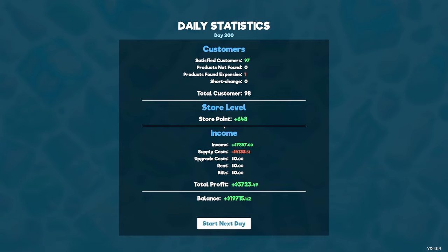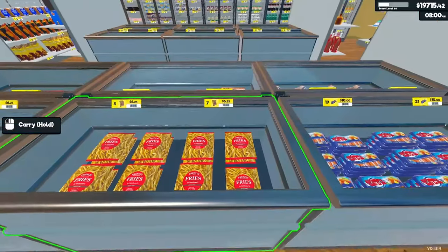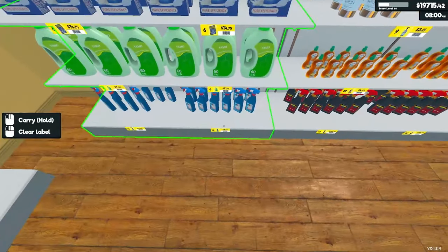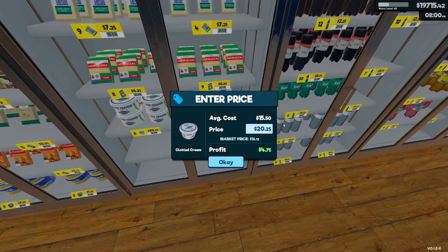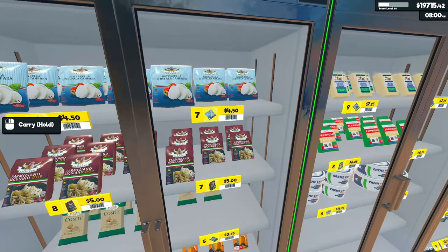That was more than we've ever had. Paid the rent last time. We've got $3,700 in profits and $19,715 in the bank. Did not expect 200 customers. The required items are: French fries at five and a quarter, a cleaner at $8.75, creme fraiche — also known as clotted cream — at $16.25 with profit noted, and one of the cheeses.